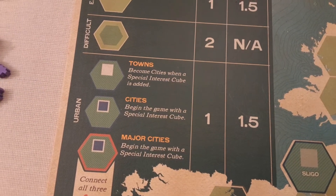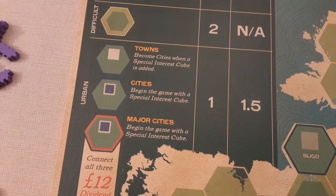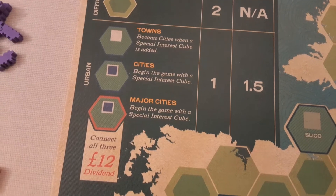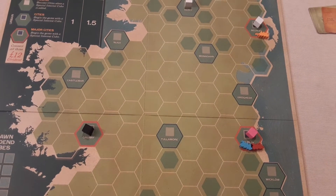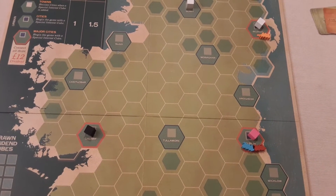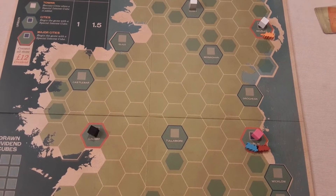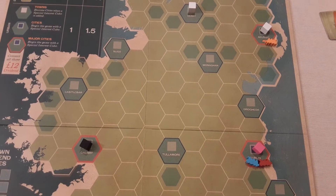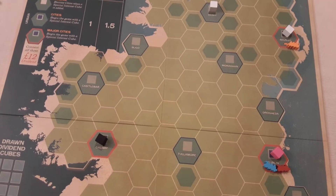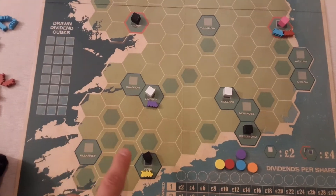You also have towns, cities, and major cities. Towns can become cities if you place a special interest cube there — that's one of the four actions. The major cities have a red outline and there are three of them. If you manage to connect all three major cities, your company gets a £12 dividend, split among whoever owns shares in that company.